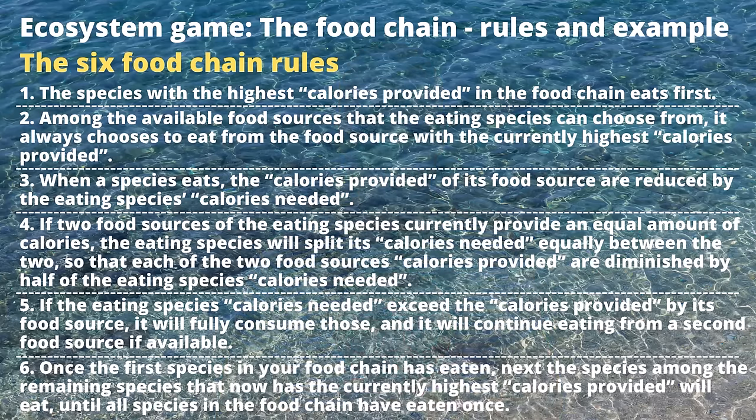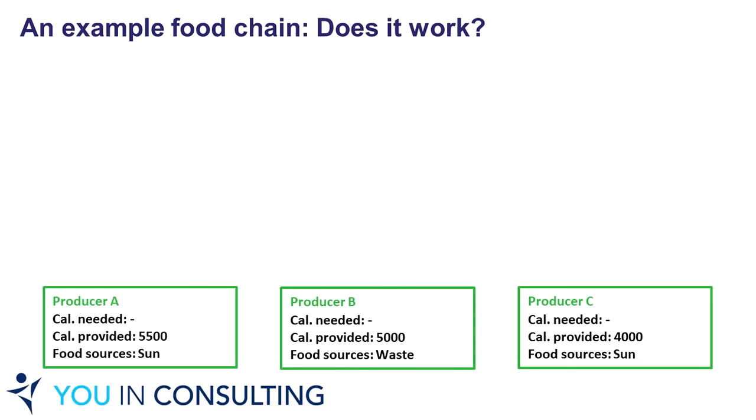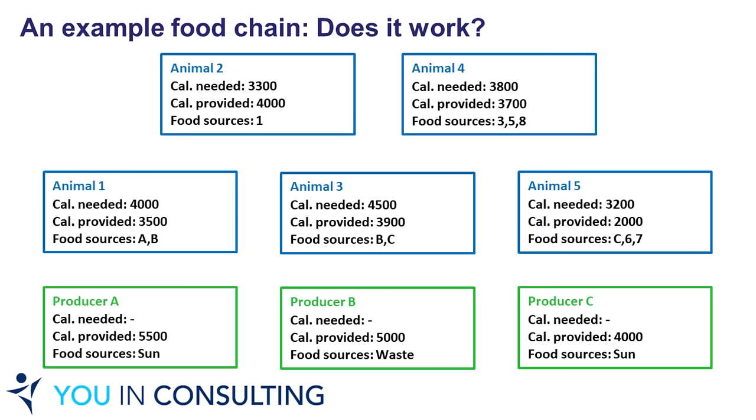To win the game, you need to make sure that once all 8 species have eaten, all their calories needed have been completely served — reduced to zero — while simultaneously all species' remaining calories provided are still greater than zero. Let me take you through an example of a food chain of 8 species. At the bottom you see 3 producers that live on sun and do not need any calories but only provide them. In contrast, the 5 animals all need and provide calories.